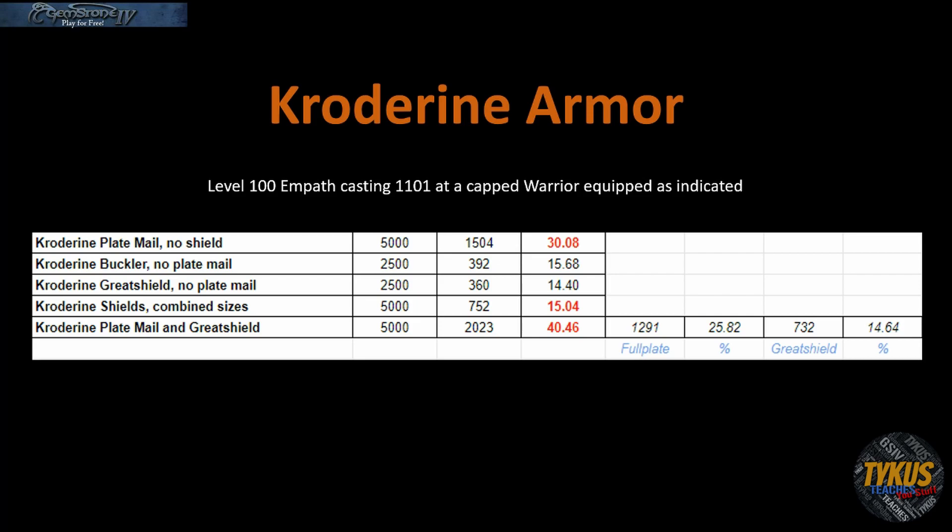Wearing Crotarine armor should give you a 30% absorption rate. Holding a Crotarine shield will give you about 15%, and combined they give you a 40.5% absorption rate.